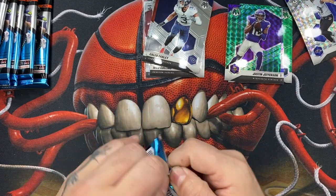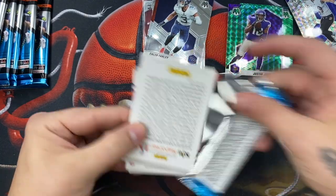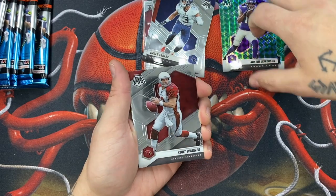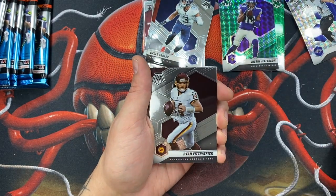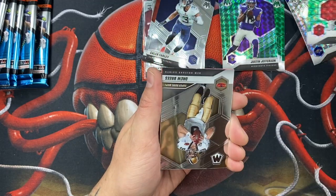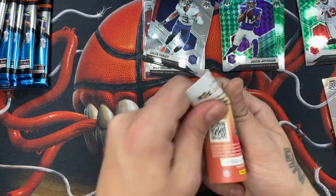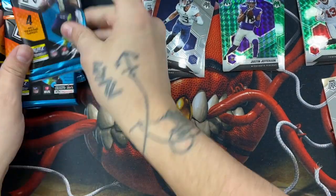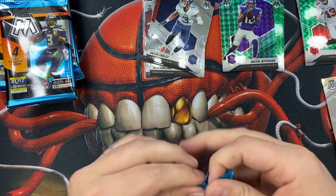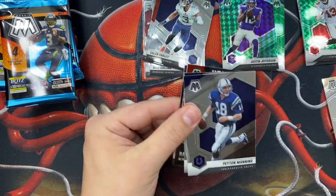Got a green parallel on this one. We have a Kurt Warner, Ryan Fitzpatrick, Mike Evans — cool, I'll take it. And then a Drew Brees. We still have quite a bit of packs left, let's keep going.